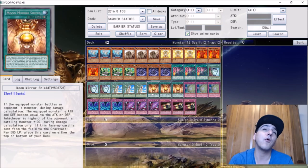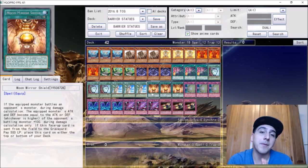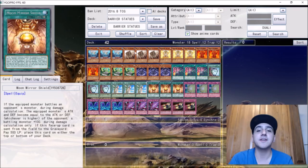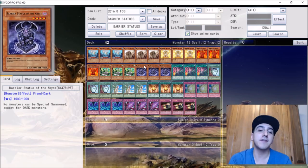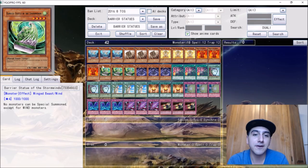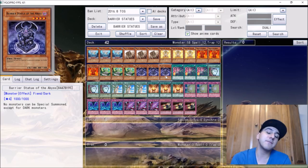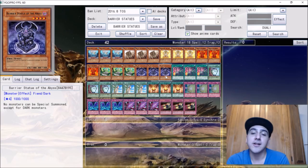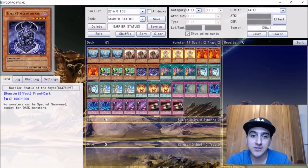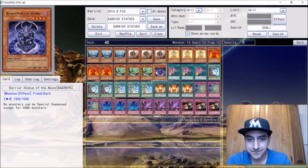We're here to talk about Barrier Statues and why, as the title says, Barrier Statues may be the best answer to the meta right now. These cards were invented to basically shut out the meta at any point in the game. There is a Barrier Statue for every element possible — water, earth, light, fire, wind, and dark.